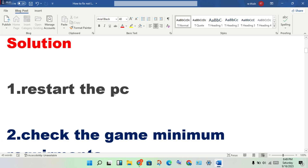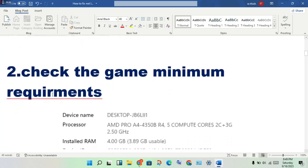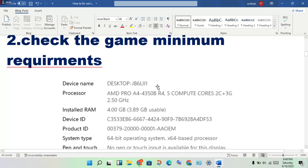The next step is to check the game's minimum requirements. Compare your PC requirements to the game's system requirements to find any differences. If your device does not meet the requirements, that is the problem.